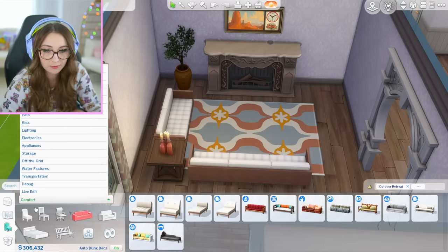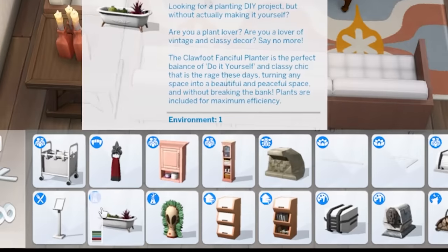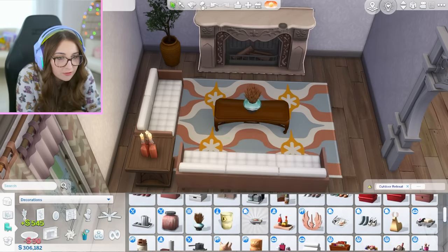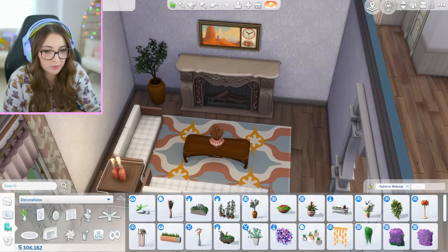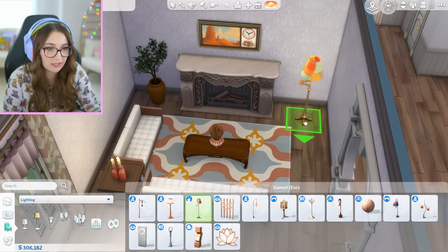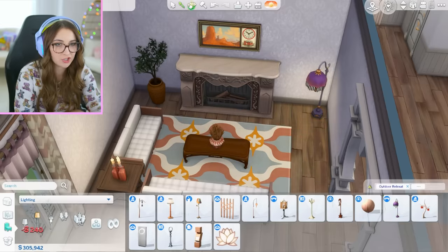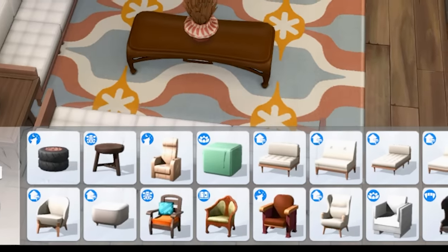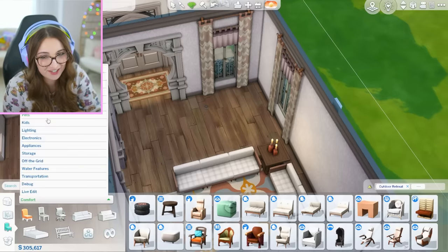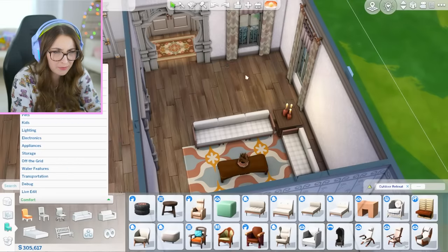And then for decor, it may have to be something really random like that. What if I did this little pot of sticks? I don't really know what to put in this corner. The only thing I can think to do is a lamp, which seems a little silly seeing as there's a fireplace right here. Maybe I could do a lamp and a chair. Lots of good options here for chairs. Back here would also be a good spot for a chair — dare I say it's an even better spot.